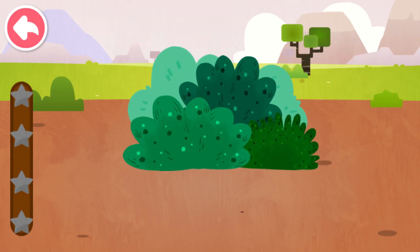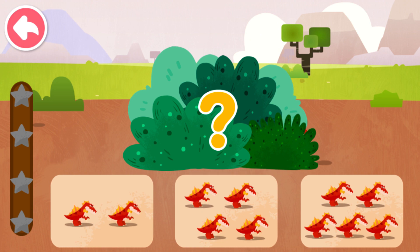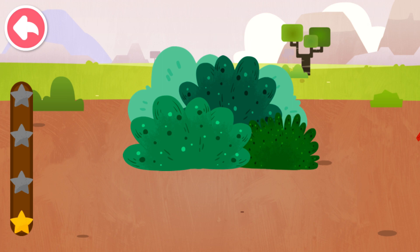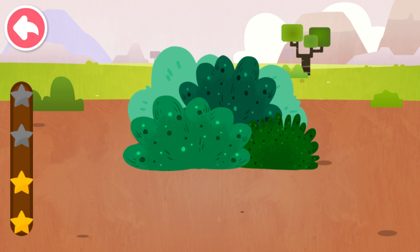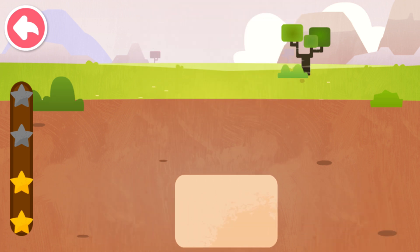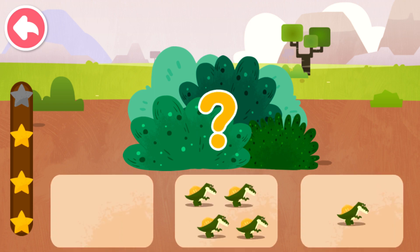Observe closely and see how many dinosaurs are hiding in the grass. How many dinosaurs are there hiding in the grass? Five. How many dinosaurs are there hiding in the grass? Two. How many dinosaurs are there hiding in the grass? Zero. How many dinosaurs are there hiding in the grass? Zero.